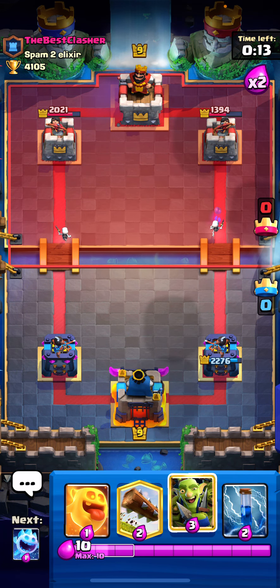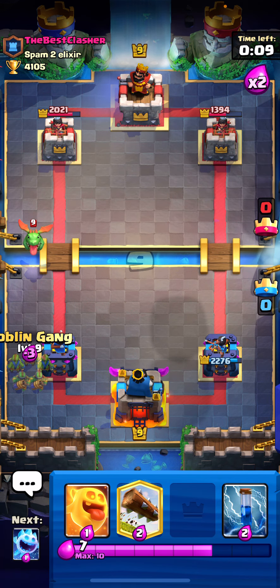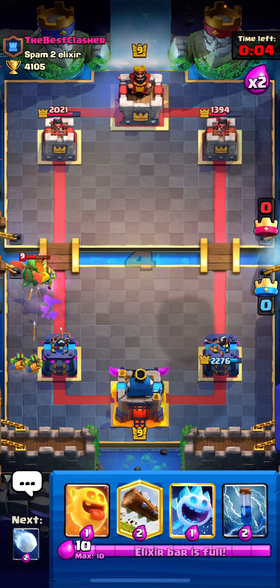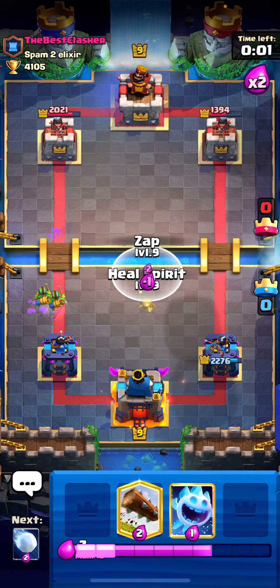I'll do the Baby Dragon one more time. Baby Dragon coming down — you usually want to play your Goblin Gang like this, and your Goblins should fully counter the Baby Dragon. And I'm just going to circle back again.